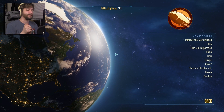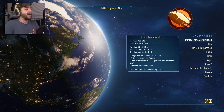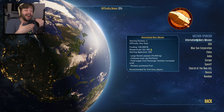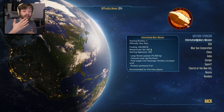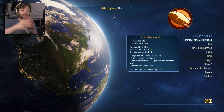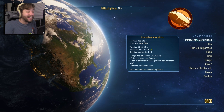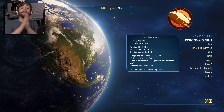Nothing major, nothing that's going to influence your play outside of the first opening hours, but enough to make you think about it. For instance, International Mars Mission is the easiest start. It gives you $30 billion to play with, 300 research a day, 200 applicants who want to come to Mars, and a large rocket payload of 70,000 kilograms. Colonists never get Earth sick, food supply from passenger rockets is increased 10 times, and rockets synthesize fuel. This is literally baby's first mission to Mars.